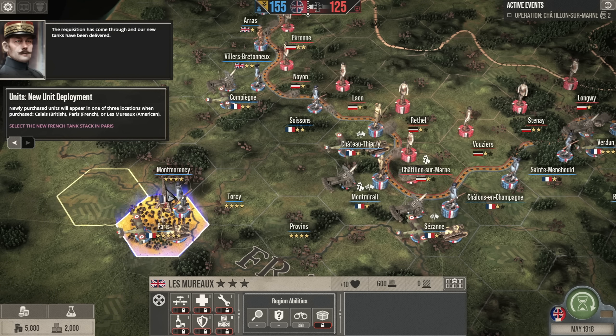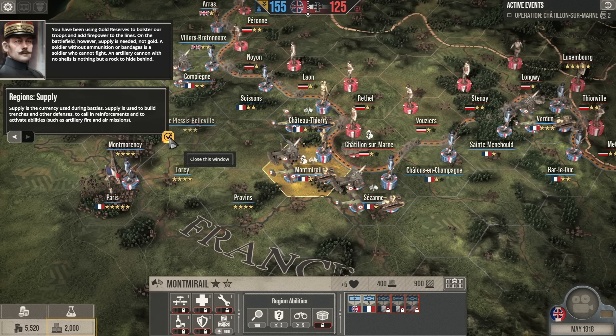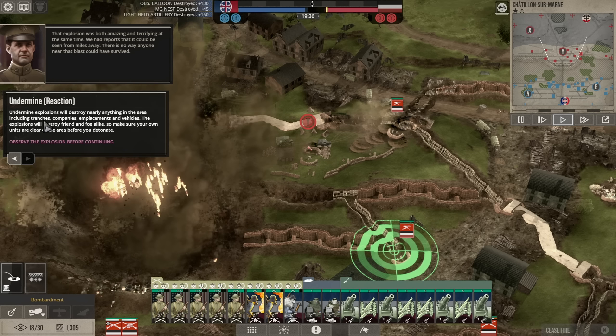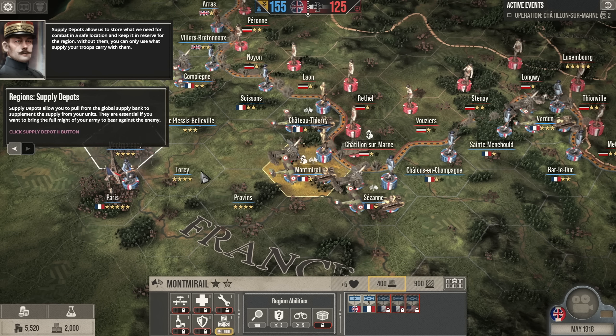Supply on the other hand is used to fuel your attacks. The more supply you have, the more resources you can use in battle for artillery strikes, air strikes, reinforcements and other abilities. This also depends on the local region as to how much they can utilize from the total amount of supply you have. This can be improved with buildings.